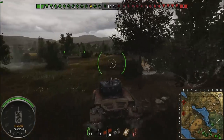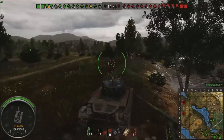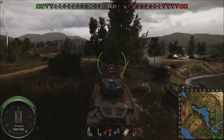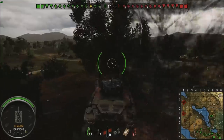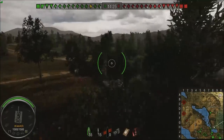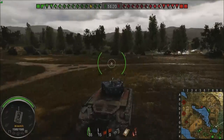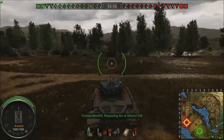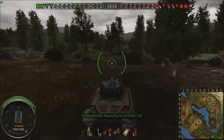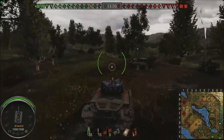We're going to go with 40 kilometers an hour speed limit. Hull armor is decent: 152mm in the front, 191mm in the front of the turret, and the turret has spaced armor. It's got a 90mm gun. You know me and the American 90 mils — we're not on the same planet. However, as far as 90 mils go, this is probably the best 90 mil you're going to get.